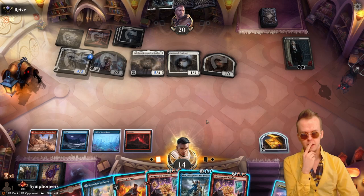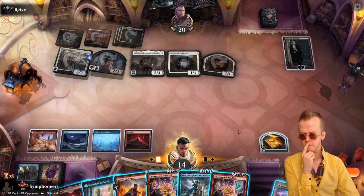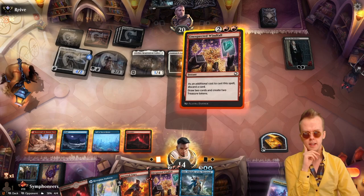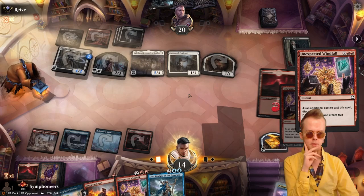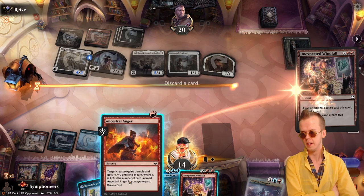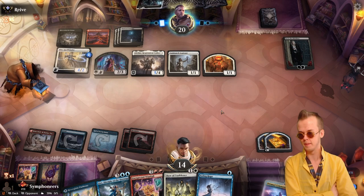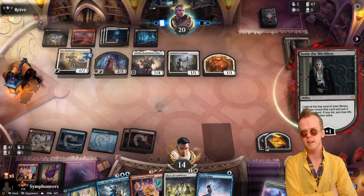We're probably taking 11 points of damage next turn. If I did that math correctly, we can do some things though. Let's windfall away a mountain. Love a sorcery speed windfall — no, I don't. Sometimes they're necessary. Oh, I just hard punted this match, didn't I? Oh no. Whoops. I say hard punted — fading hope! There we go. That's a way to not die. I think for some reason I glossed over the Prismari Command and did the windfall. I do think Prismari Commanding down Paulo there was better.